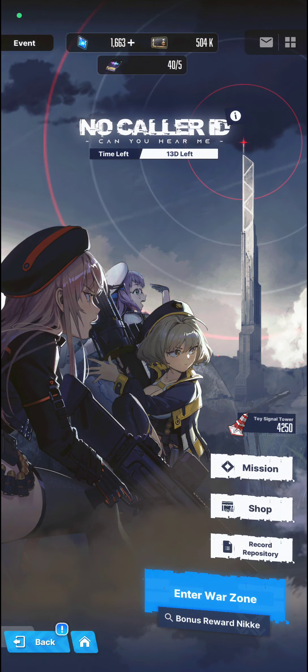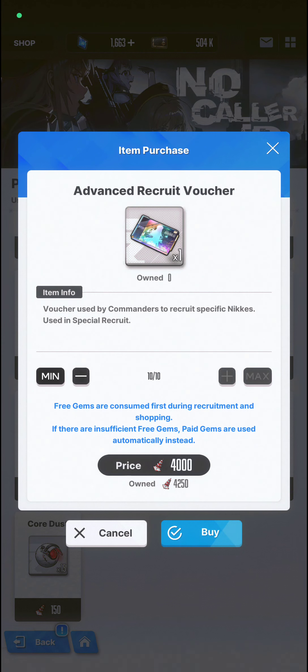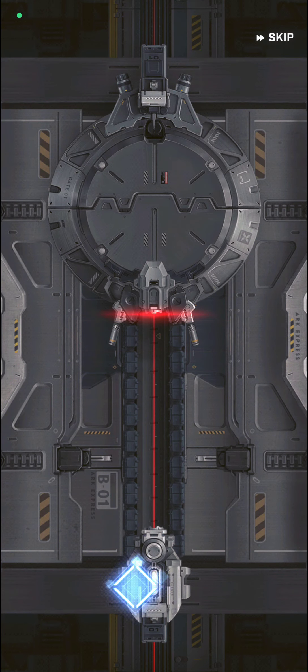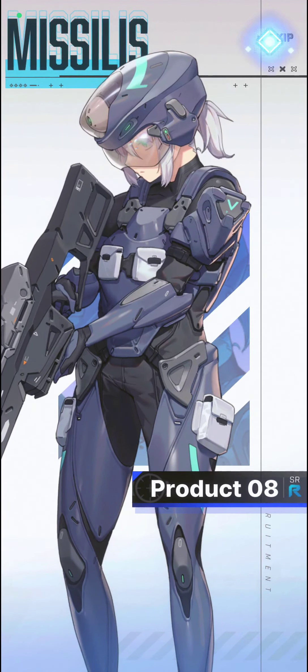Before I end this mission, let me buy what I want from here — the advanced recruit voucher. I'll be doing some summoning. Let's see if we can get Helm or Privacy. Helm, give me Helm — she's pretty good, she kicks ass. And... Elysian? Wait, is this Helm?